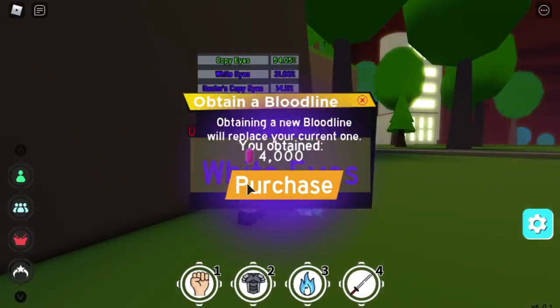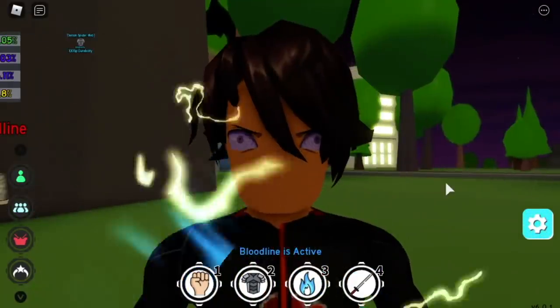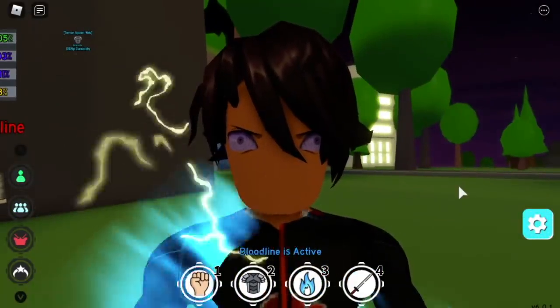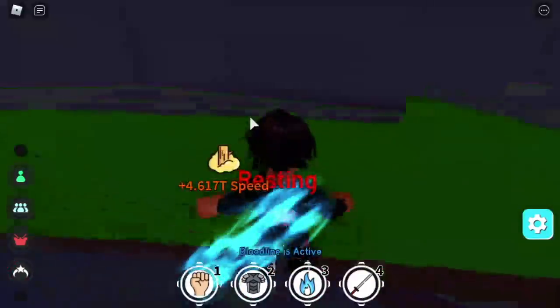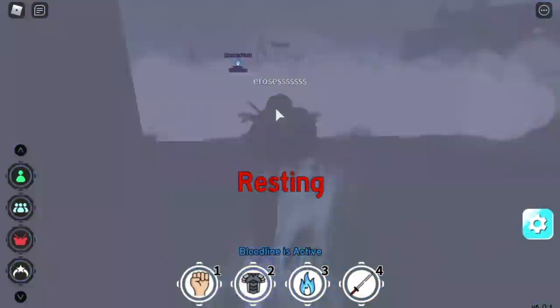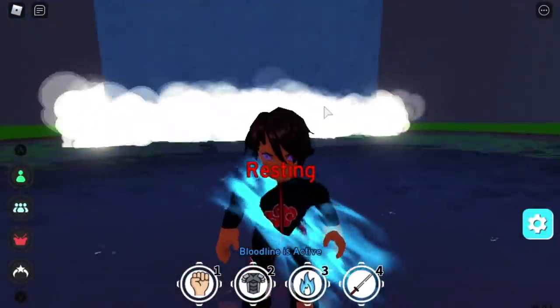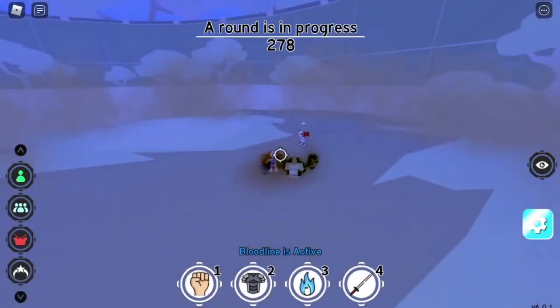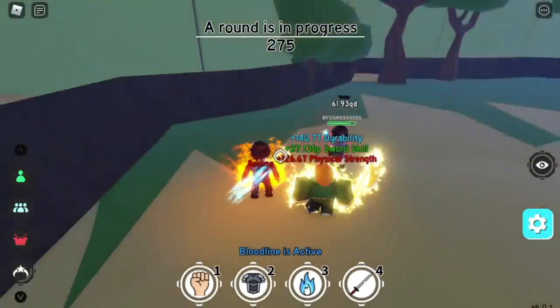Gamer Nom is back, and we'll start this video from the bottom — the worst rarest special in the game. The Ripple Eyes, next to Trump Bloodline, is the most expensive special to roll. You need 4k chikara shards, correct me if I'm wrong. And what do you get? The Ripple Eyes, with skills that are not that useful.